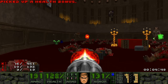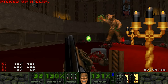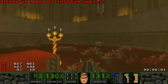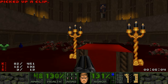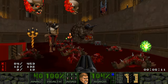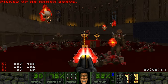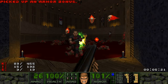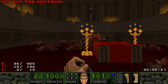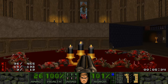The zombies are ghostly — they fade out and then fade in again. The final wave has the pain elemental and the revenant. I had a mega-sphere and I still lost half my health and armor. Imagine this without the mega-sphere secret — it gets really tricky. Those pain elemental things look great; we've seen them in the hub level.